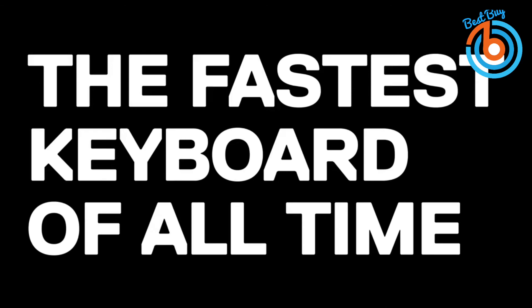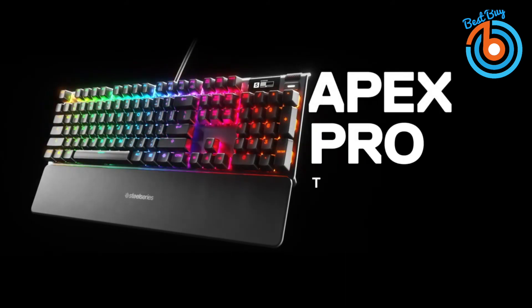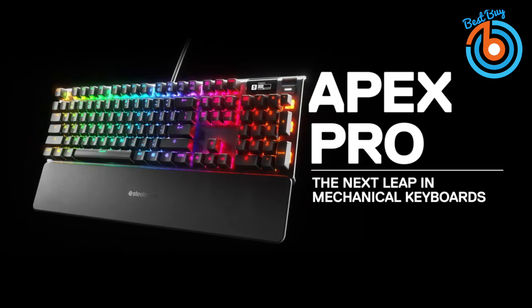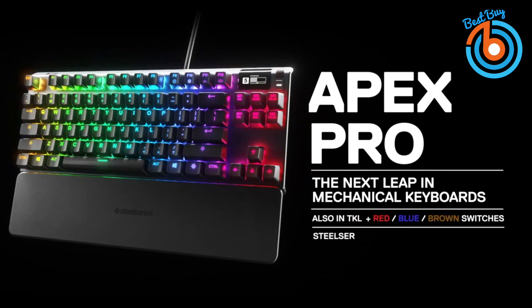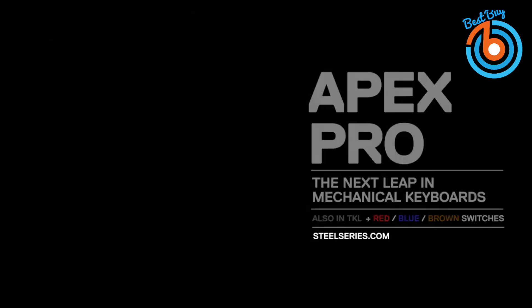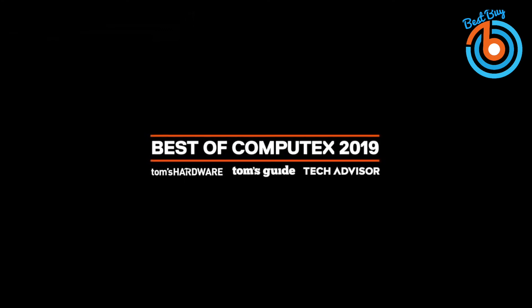The Apex Pro is a creative, comfortable, and forward-thinking keyboard. It features a black steel chassis with a low-profile appearance that elevates the keys, and a hard and supportive magnetic wrist rest with a black matte finish. Considering its features — the per-key actuation, the OLED screen, and its performance for gaming — it makes its way onto the best gaming keyboards list. Check out the link provided in the description for more information or to order.